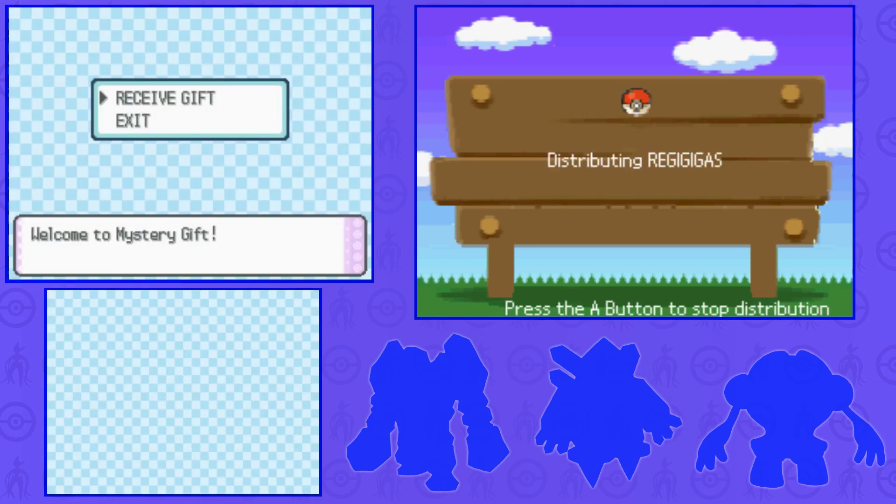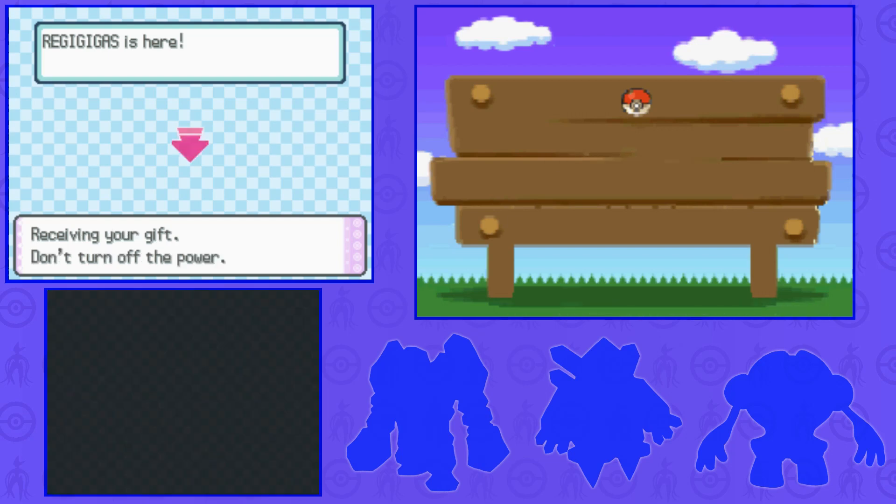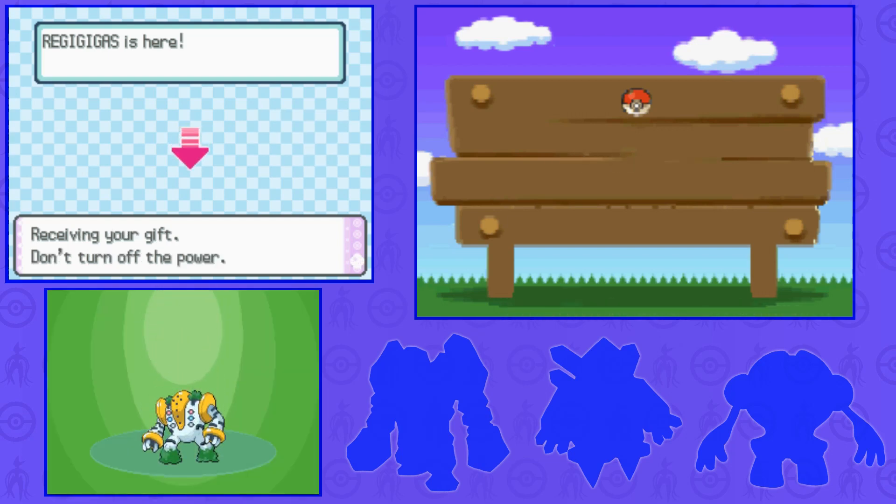This is an event that was distributed during the end of Diamond and Pearl when Platinum was still fairly new. It's one of the trades where you're advised to trade the event Pokémon over to Platinum from Diamond and Pearl for a bonus basically. If you're from Europe you may remember that this event was distributed over Wi-Fi, whereas in the US and Canada it was given out at local stores. And there we are — Regigigas.